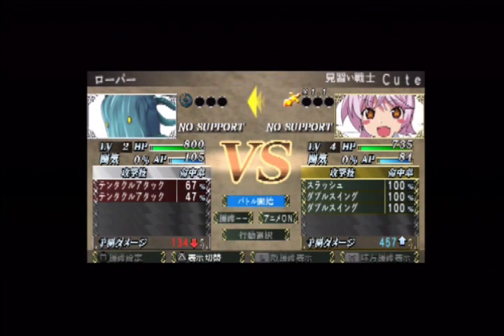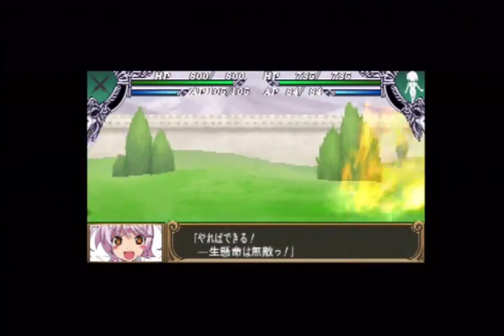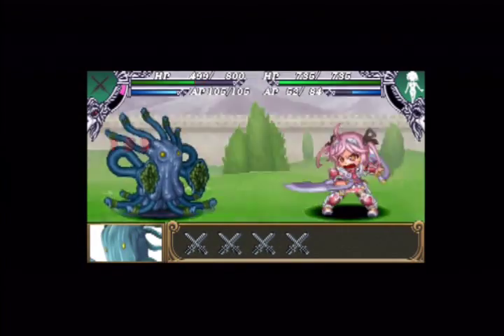This confirmation screen also has a lot of information — don't be intimidated. The 457 is how much damage we're going to do ideally, and the 134 is how much they're going to do to us. We have two options here: toggle animation on or off, and a Go button. We've turned animations on so you can see how this plays out. You won't want it on every battle as it gets tedious, but there are certain instances where you really do need it on — I'll talk more about that later.